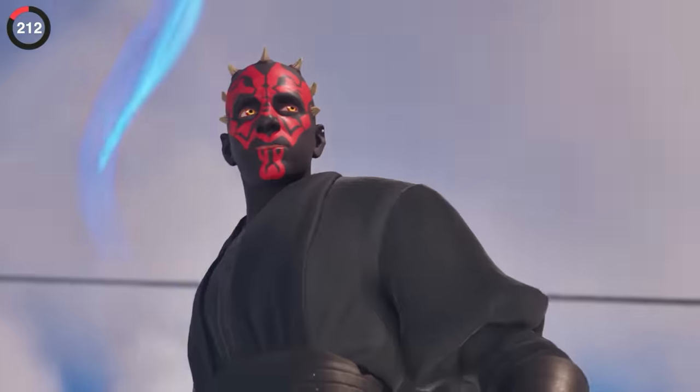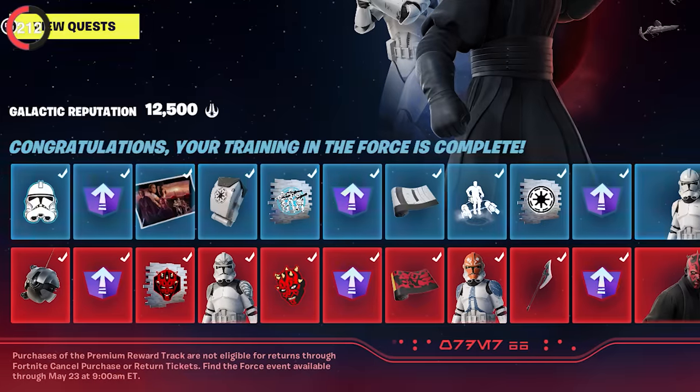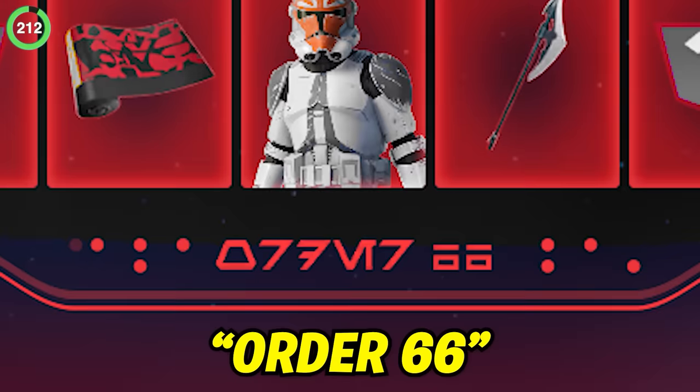Epic also went all in with the latest Star Wars event by adding something only the most dedicated fans would notice. After the third week the menu turned red, and the symbols at the bottom could be translated from Aurebesh to read 'Order 66.'